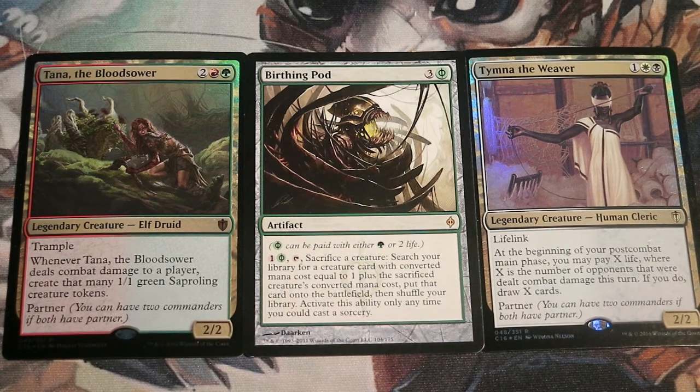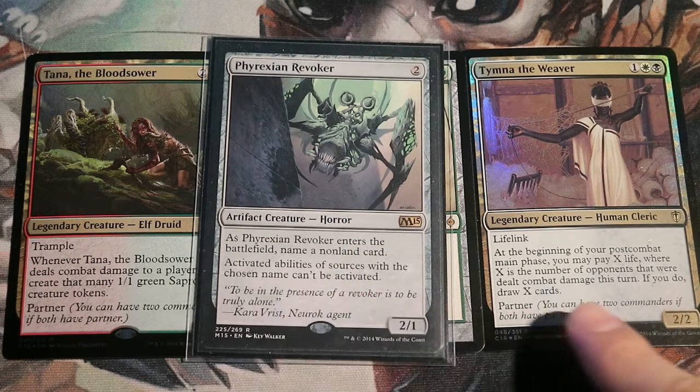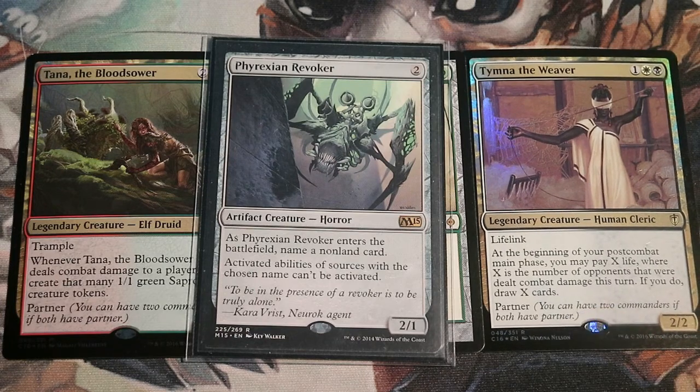The main gameplan for this deck is to put in a lot of different kinds of hate bears — creature cards that are trying to lock down the game and prevent your opponents from winning — and then using these creature cards to attack and making Tymna draw you more cards, repeatedly going through the deck and fetching your combo cards.